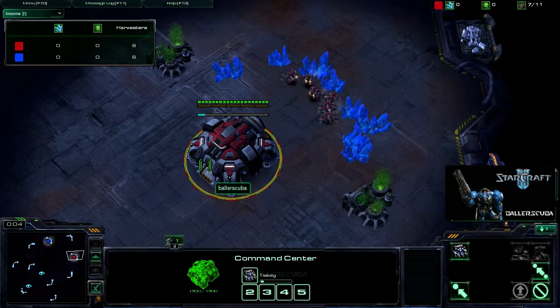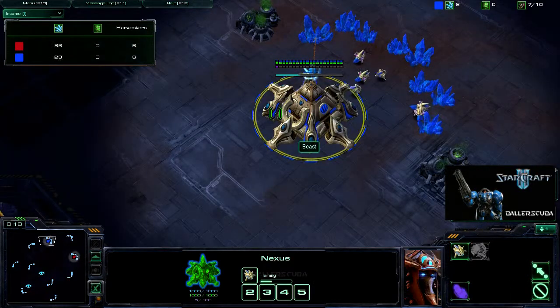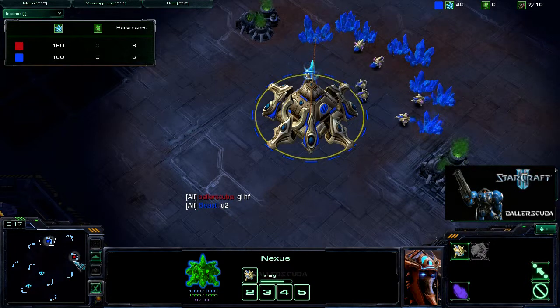Here we are in the game. I have spawned as the Red Terran in the east, up against Beast, who is a Protoss player in the north. He is blue and this is Scrap Station.